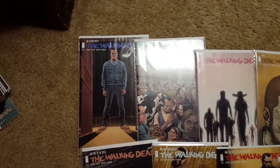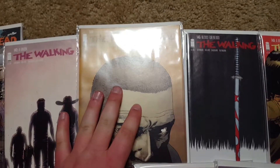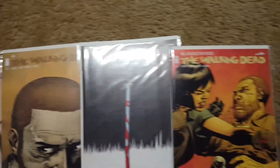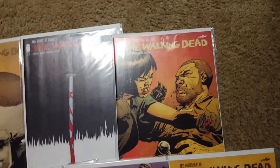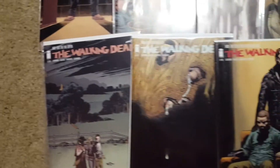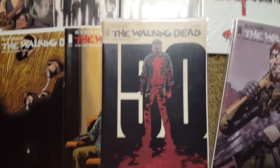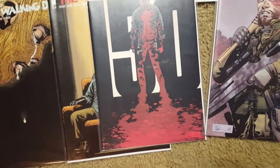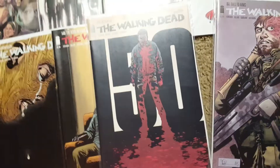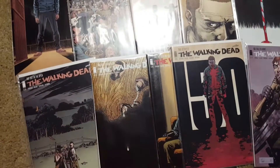Alright now we're on to 141. That's Negan. 142, 143, 144. Michonne's sword on 145 — I'm pretty sure that's a death of somebody. 146, 147, 148, 149. 150 is a key issue — they came out with a black and white cover and then like a customize-your-own cover. It's in mint condition. 151 and 152 — I just buy these new and put them in bags as soon as I get them to keep them mint.